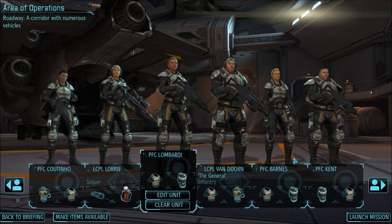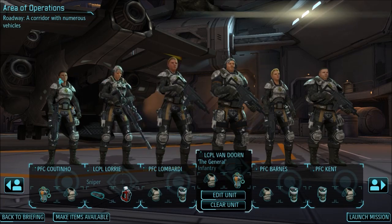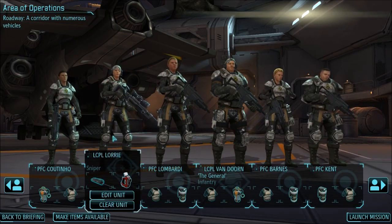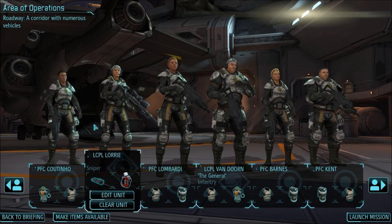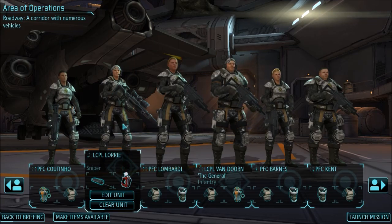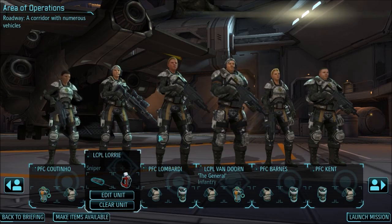We're looking at a roadway. So in addition to Van Dorn, the infantryman leading us out, we have Lance Corporal Laurie with a sniper rifle kind of backing us up, and then four rookies. This setup is allowing me to have the medkit on the sniper so the rookies all have grenades of one shape or another, which should let them be a little bit more aggressive, perhaps.